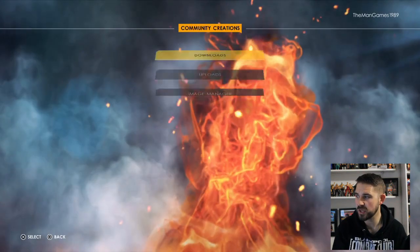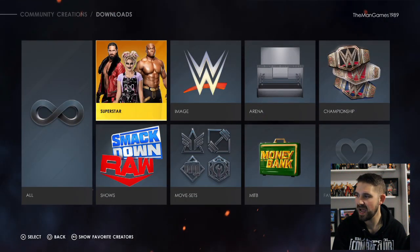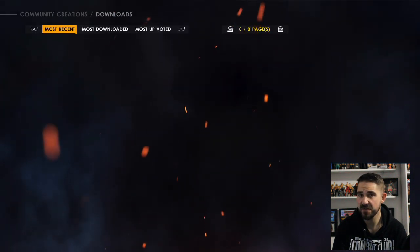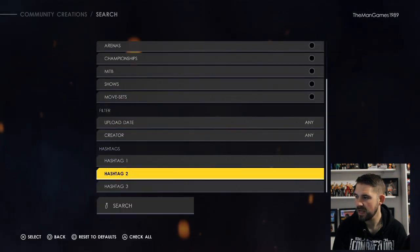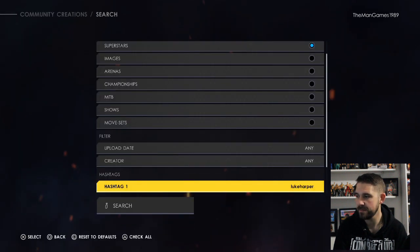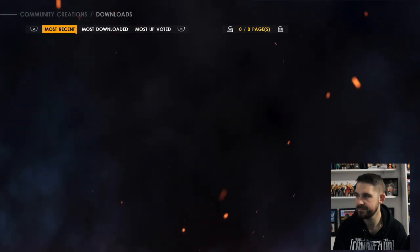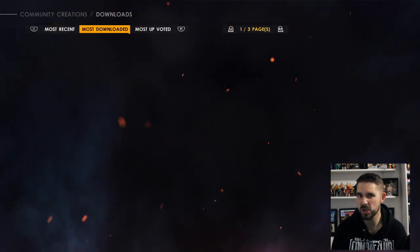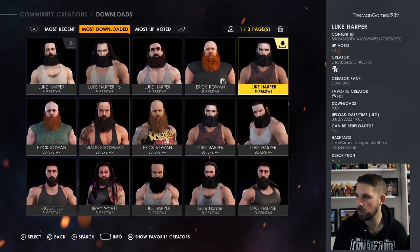The first thing we're going to do is hop onto Community Creations, click on Downloads, and then click Superstars. Then press triangle, go to hashtag one, go to My Hashtags and type in Luke Harper, click search, and then go to Most Downloaded — that's where the better ones are.